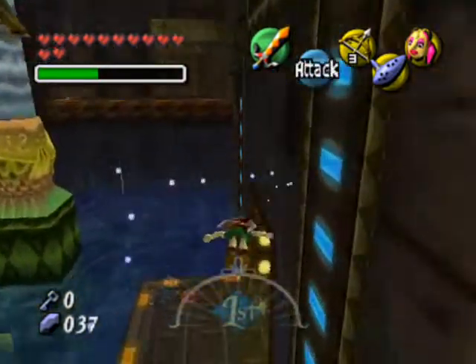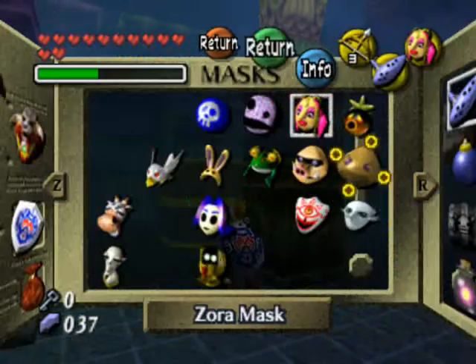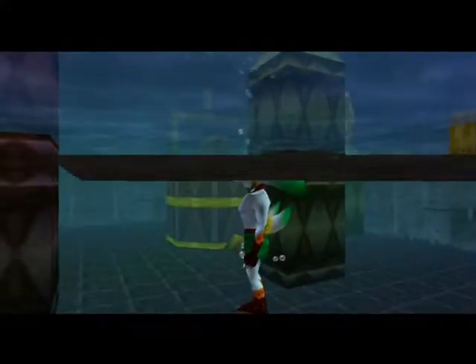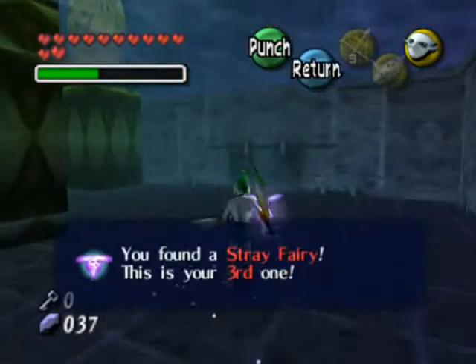That's the second fairy. There are still more in here — you better believe there are — because there's one right there. Let's get Mikau's mask on. That way he can dive down, and we just walk up to the bubble, walk up to the fairy. That's the third one.